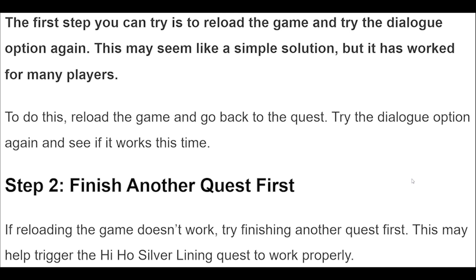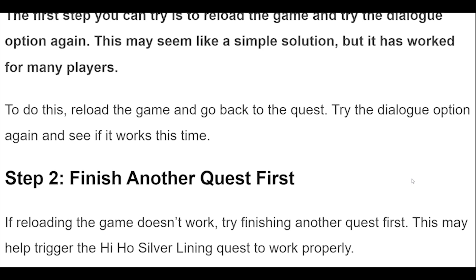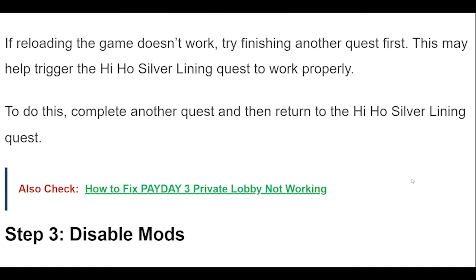Step 2. If reloading the game doesn't work, try finishing another quest first. This may help trigger the Hi Ho Silver Lining quest to work properly. To do this, complete another quest and then return to the Hi Ho Silver Lining quest.